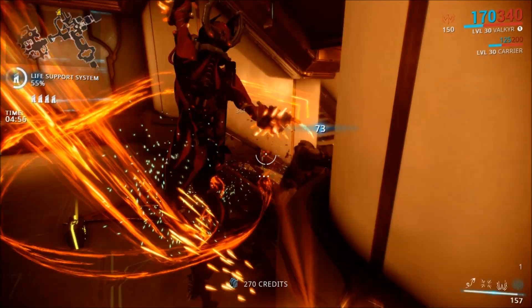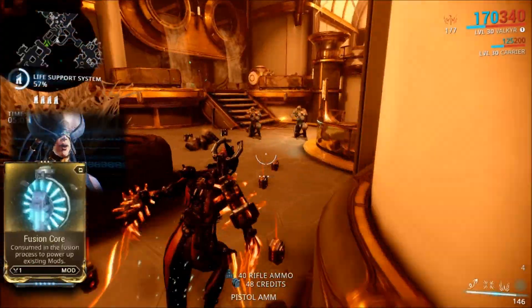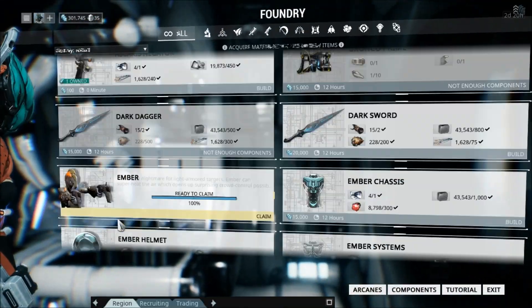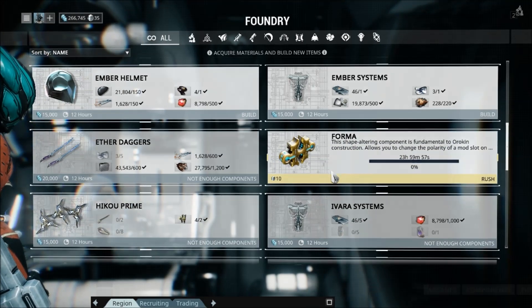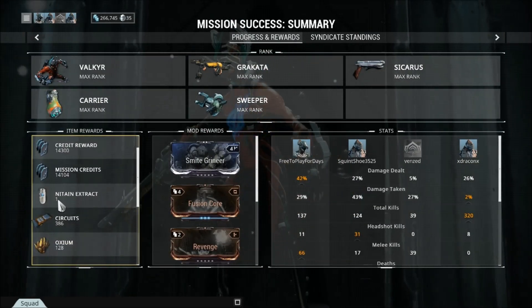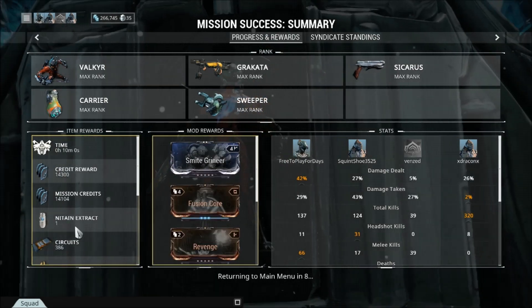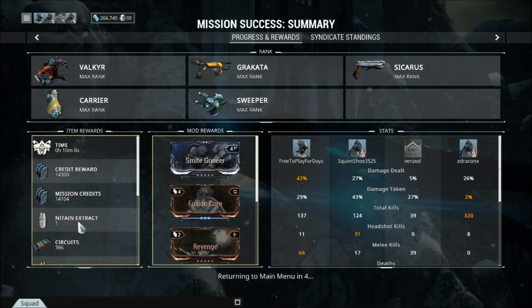I decided to go back and farm Sargas Ruk for an Orokin Cell. You are going to be doing this all the time — that's just one of the downsides of the Orokin Cell. After I got one, I started crafting a Forma because we are going to need it to rank up in the Perrin Sequence. I also did an alert for a Nitain Extract. Make sure to get the Warframe Alerts app, or have a friend who will text you every time a Nitain Extract alert comes up.